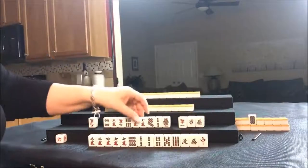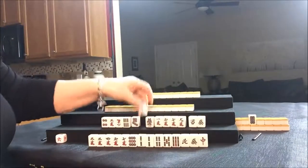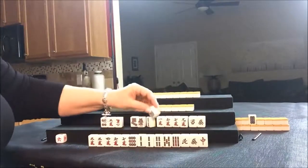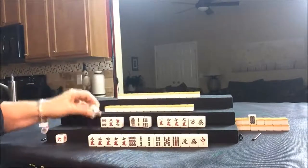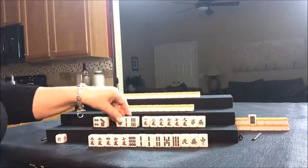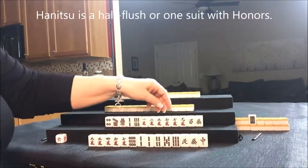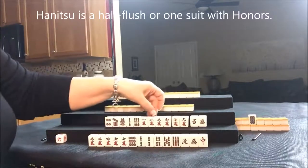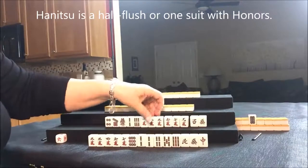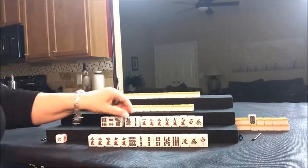Let's see what South has. They have a West and a green. They have a mixture — four cracks, three bams — they actually have way more cracks. Five discards for South too. They do have Chi potential; there's a Chi right there. I think I would throw these away first.